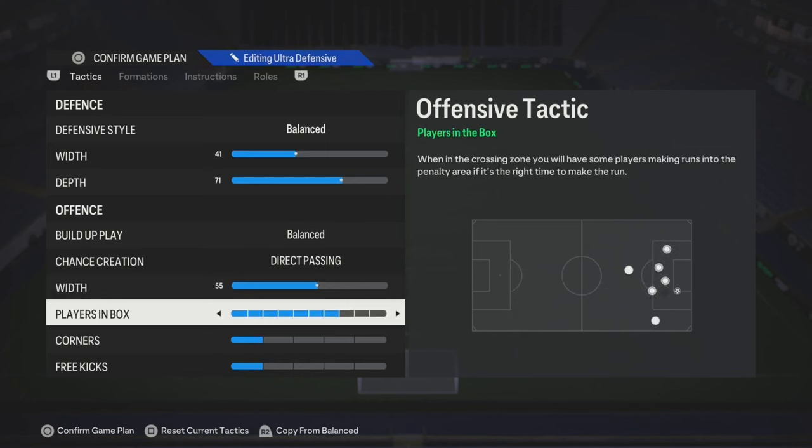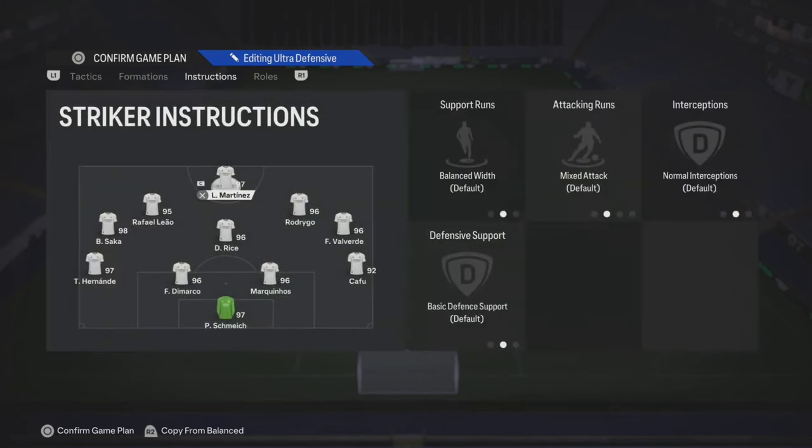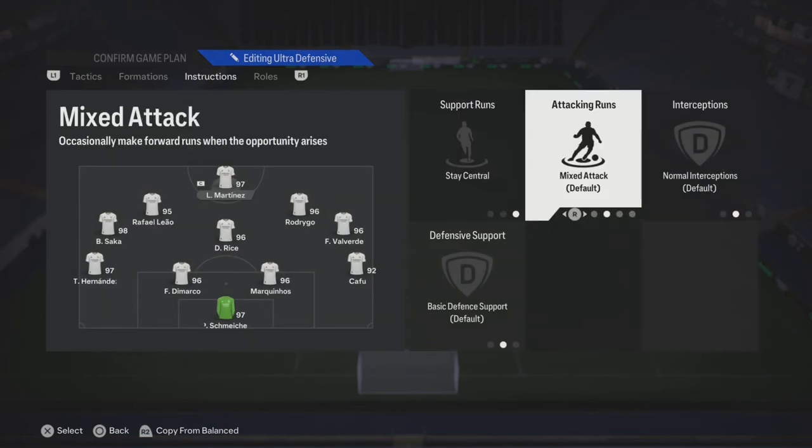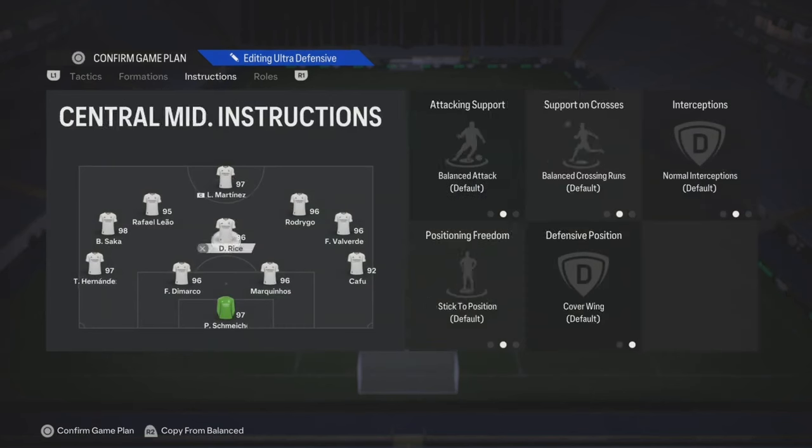Players in box depends on if you got people that can do Trevella trade, or people that can hit the ball. Corners and free kicks: one-on-one. Your striker is gonna stay central, and then you can also put Get In Behind, or leave everything where it's at.